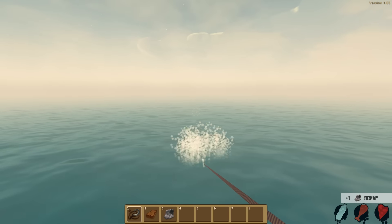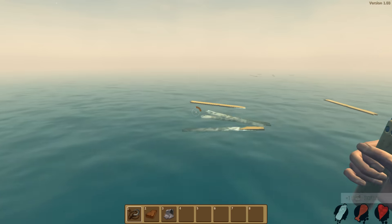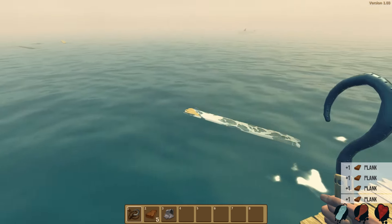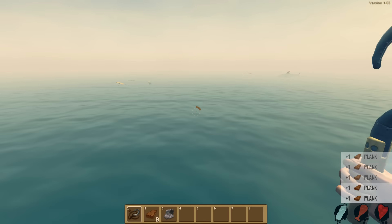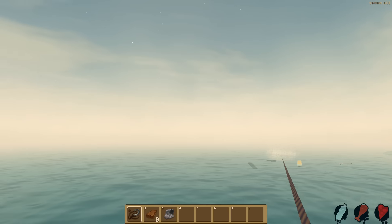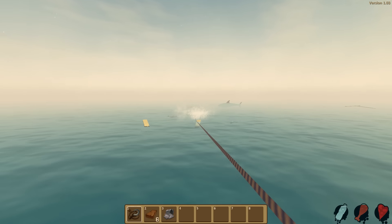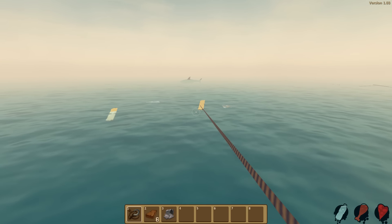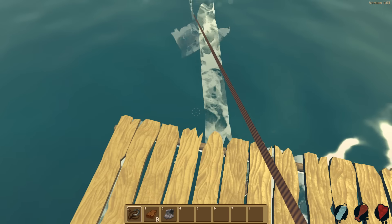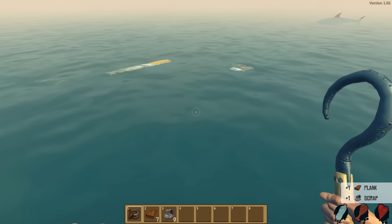Alright, I can also pick stuff up with E. Oh my gosh, that's a lot of stuff. So I can pick up resources with E or grab them with the hook if they're too far away. If I grab them with this and then press right click, does that bring them to me? Nope, I can't do that. Oh, can I grab this? I grabbed it. What is that? Scrap.